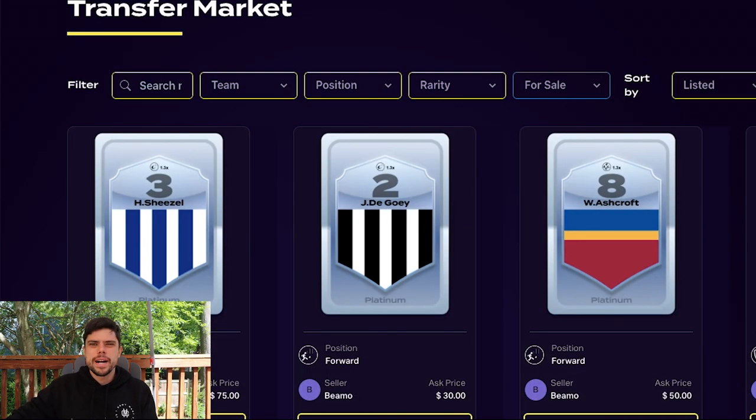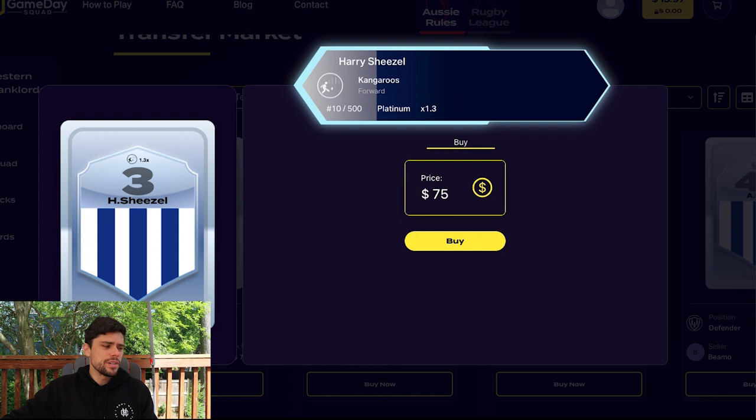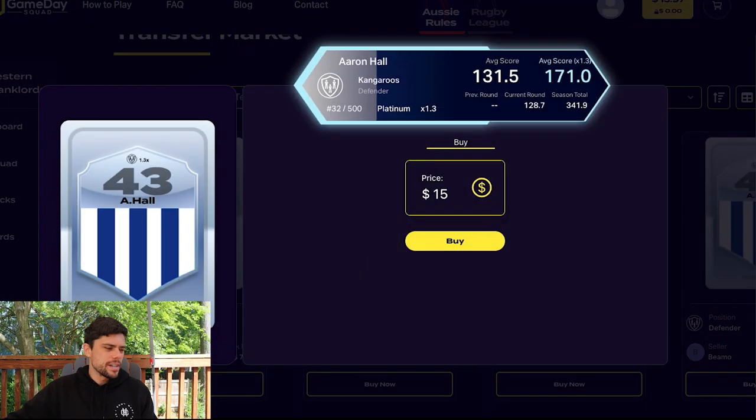Let's have a look at the transfer market — this is a very precise and intentional way to look for specific players to improve your squad, and I think it gives a bit better bang for buck than just buying packs. Harry Sheezel is on there as platinum for $75 — you can get him as a forward for $161, which is juicy. Will Ashcroft is going for $50 and can also be used as a forward — he had a huge game against Fremantle and is going to be a long-term gun high-production player. Aaron Hall back into the side going for $15 as a platinum player with an average of $171 — so that's crazy good.